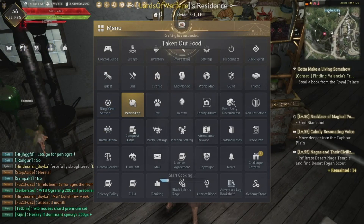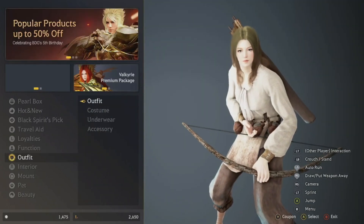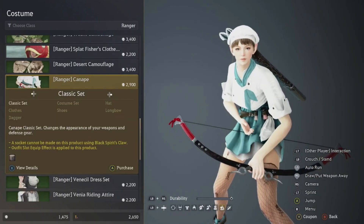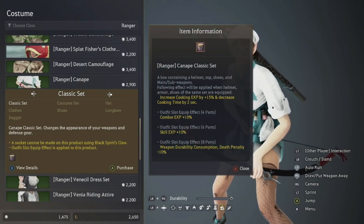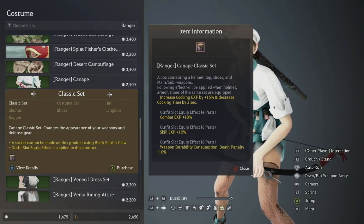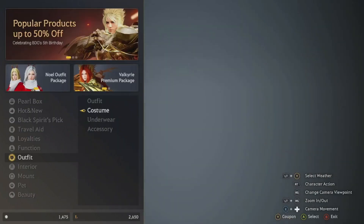If you want to reduce cooking time even further, there's a pearl shop item: go to Pearl Shop, Outfits, Costumes, and get the Canopy costume. This reduces your cooking time by a further two seconds. But you don't need this — if you don't want to spend money, that's completely fine.